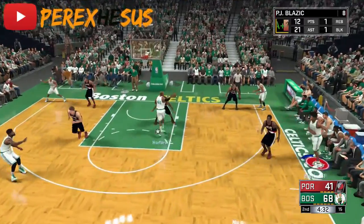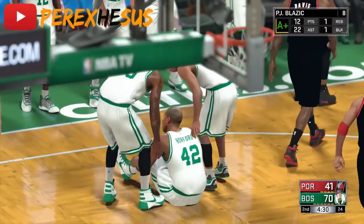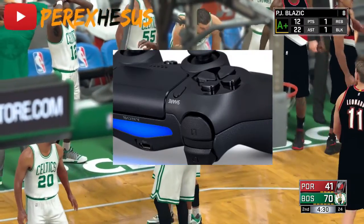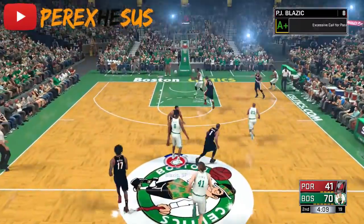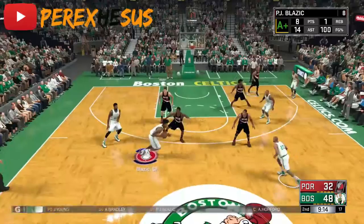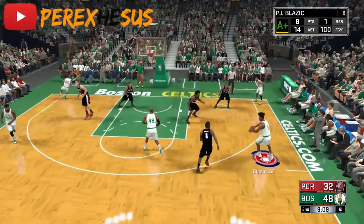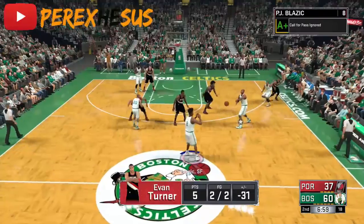The most effective way to get all these badges at the same time is to call for picks. Just hold L1 on PlayStation — I'm sure it's the same on Xbox — and the guy will come set the pick for you. Off the pick you can throw a lob pass, and if you throw enough lob passes you'll get Lob City Passer. I'll have the numbers in the description.